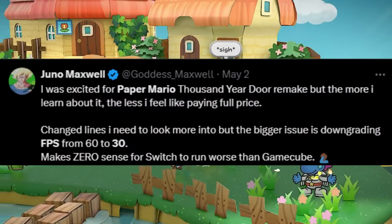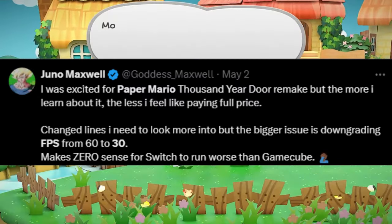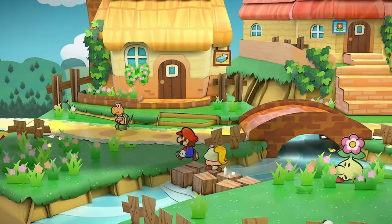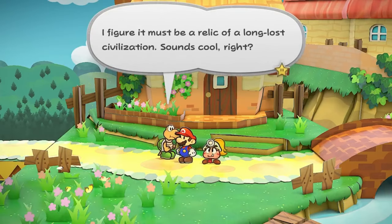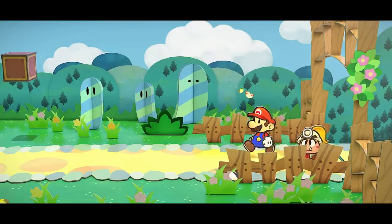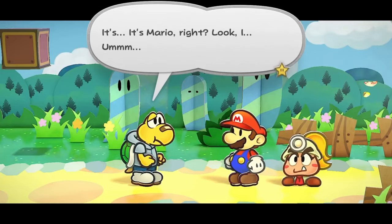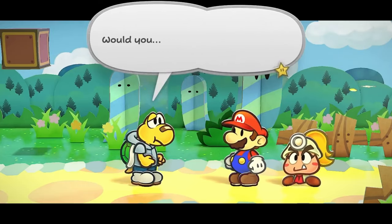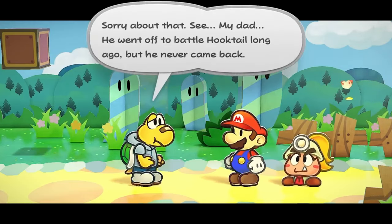Another person says: 'I was excited for Paper Mario: The Thousand-Year Door remake, but the more I learn about it the less I feel like paying full price. The bigger issue is downgrading FPS from 60 to 30 — makes zero sense for Switch to run worse than GameCube.' On the value question, this remake is definitely worth the 60 bucks — there's way more new content, new music, and overall more features than the GameCube version, which goes for around $70 right now. As for the dialogue changes, it's really not that big of a deal. It's just minor dialogue edits, not important to the story. Most stuff isn't even censored or changed in the remake.